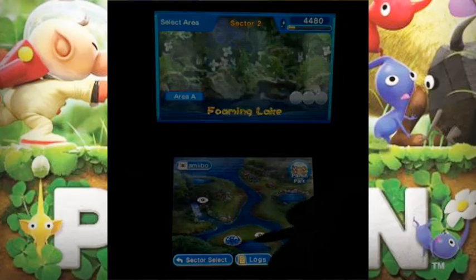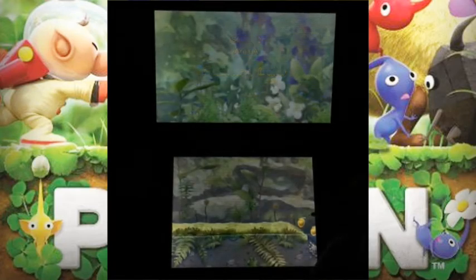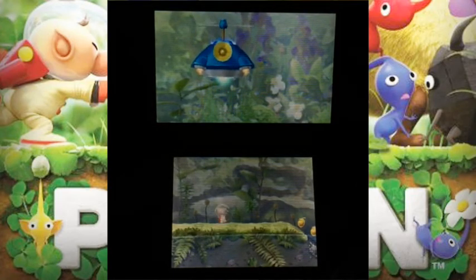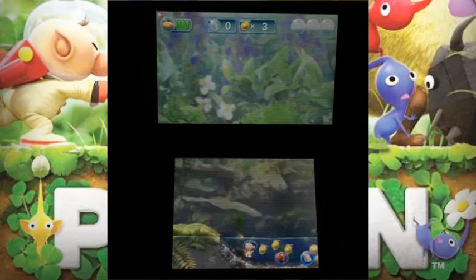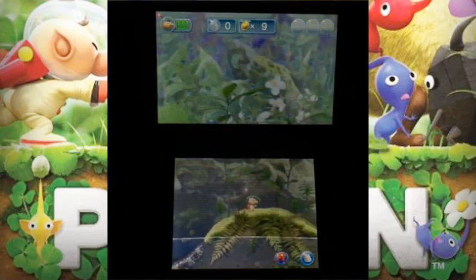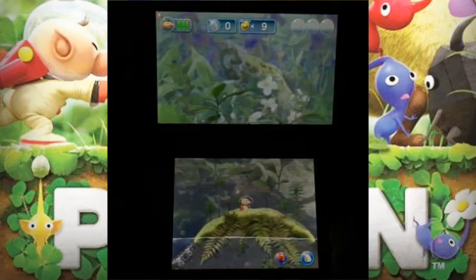We're going to go in here, lock on, and without further ado we're going to go ahead and see what new water enemies we're going to encounter next. We see there are a lot more sparklies to collect. We might as well find Blue Pikmin in the game, so let's get them all to come this way. There's a pretty cool strategy I want to show you guys.